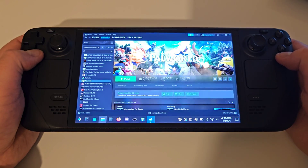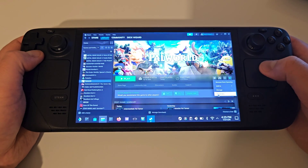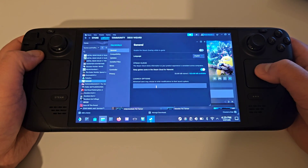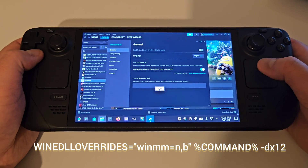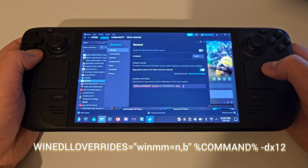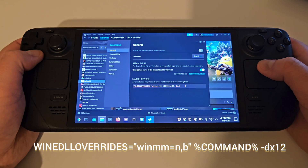Inside Steam, access Palworld and choose the cog symbol. Access Properties and inside Launch Options, we need to paste or enter the following line of code. If you do not paste this line of code into your Launch Options, the mod will not work, so make sure that this is pasted before proceeding.